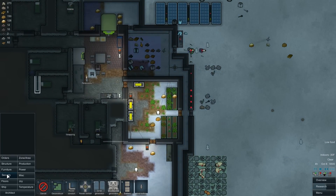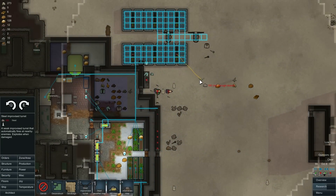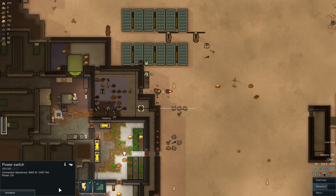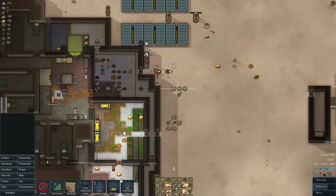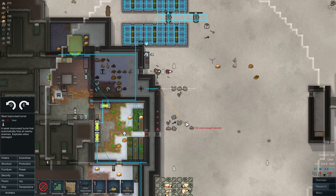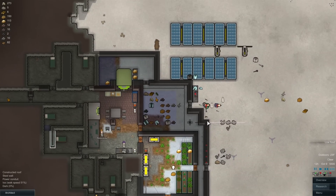Alright, but we need to build some more turrets. Let's build power coming off of here. Drop a switch — oh, that switch is still there, nevermind. Turn that off. We're gonna put one, two, three — it's temporary, it's not gonna be our permanent situation here.